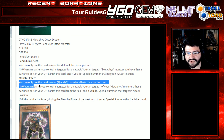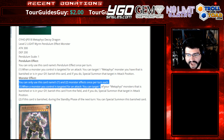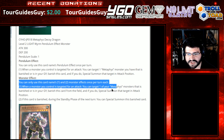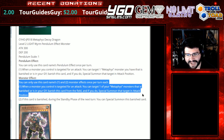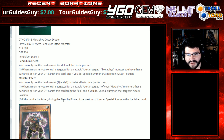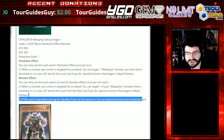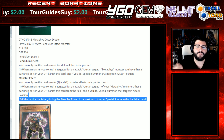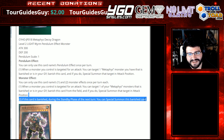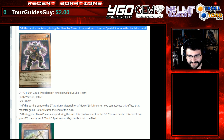Monster Effect — you can use this card's first and second monster effects once per turn each. When a monster you control is targeted for an attack, you can target one of your Metaphys Monsters that is banished or in your graveyard, banish this card from the field, and if you do special summon that target in attack position. That seems familiar. Second effect: if this card is banished during the standby phase of the next turn, you can special summon this banished card — so it recurs. It's trying to be recurring attack protection. You're gonna get Utopian, kid. That's the summary of that card to me.